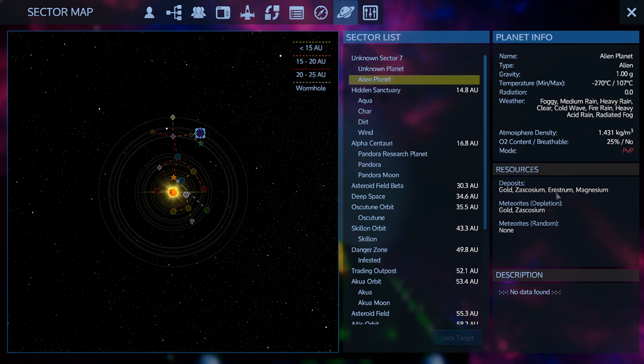The alien planet has Zascosium, Rustium, Magnesium, and Gold. It has standard gravity but the temperature range is minus 270 to 107 — what? Oh my god. That's some extreme conditions. But it's worth going to. So — alien planet, here we come. Which one is that? It says alien planet — it's way out there. We'll turn our brakes off and coast. Cheapest way to travel.